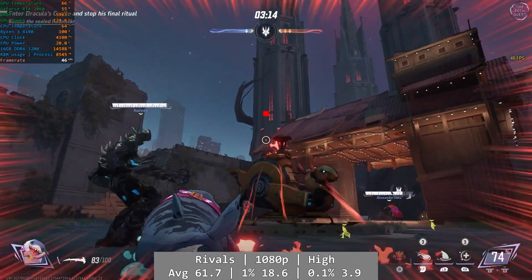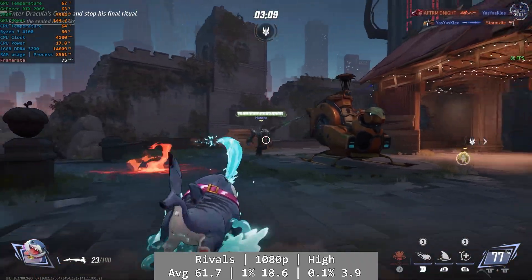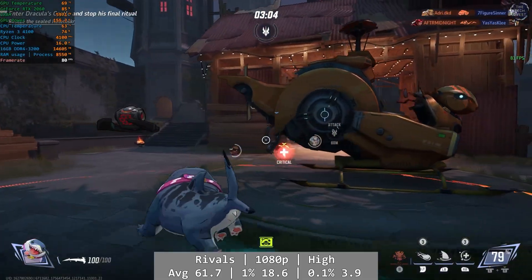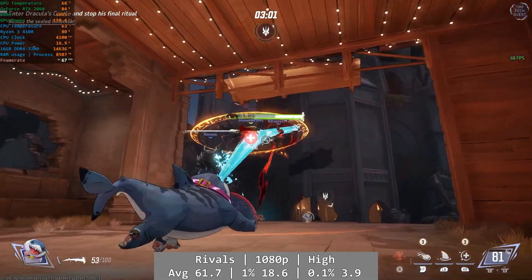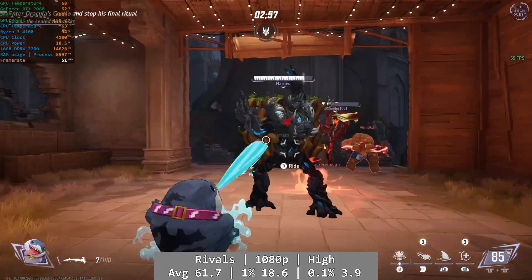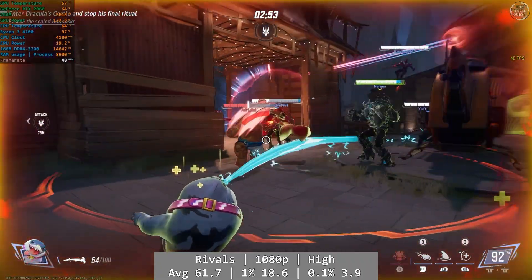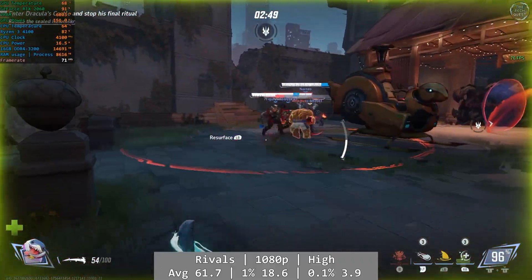Another free-to-play now: Marvel Rivals. We've had some problems here, brought about by the quad-core Ryzen starting to struggle. It was playable overall at 1080p high, but the Ryzen 4100 is holding us back and you'll feel where the game asks for more than the 4100 can give. Average was 61.7, but the percentile numbers are a problem: 1% at 18.6 and 0.1% at just 3.9. Keep in mind that the 4100 is really going to hold you back here.